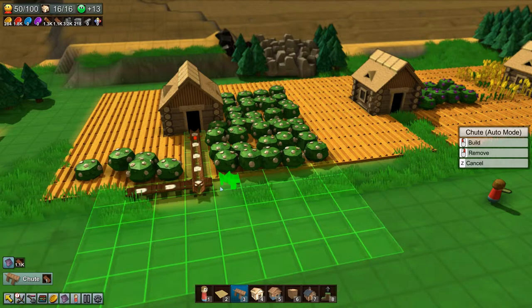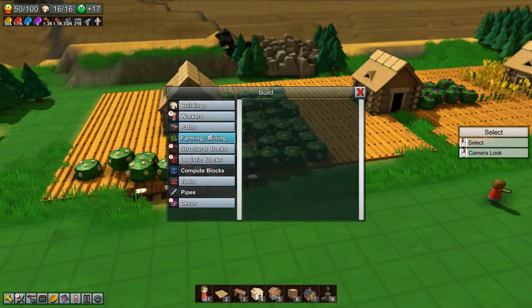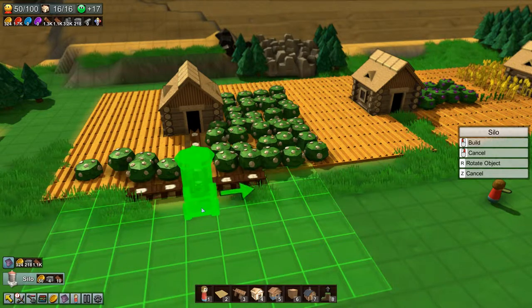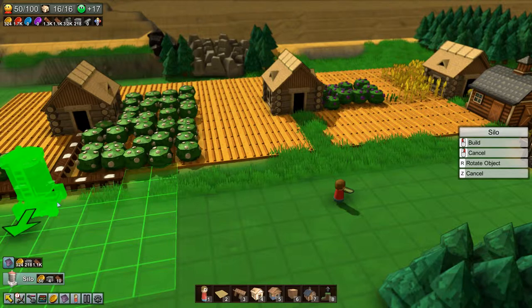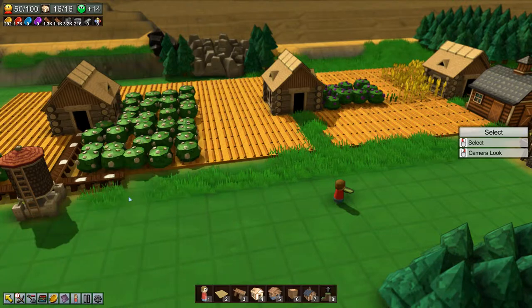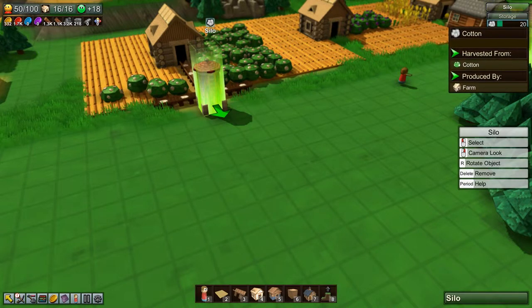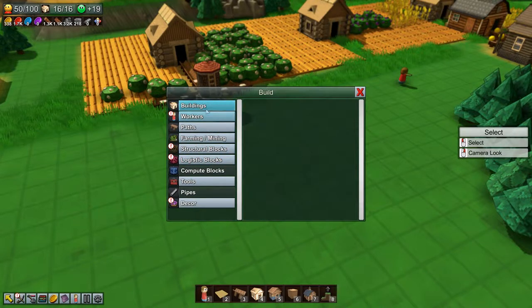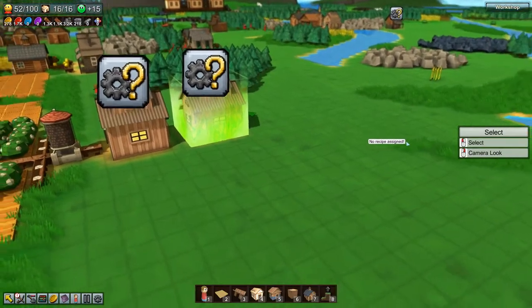Let's see if we can get this generator going. I'm debating a buffer — do I want a buffer? It is taking up a lot of space, but you know what, let's just do it. Yeah, I like that buffer there; it'll fill up with a hundred of them and won't take up too much more space.